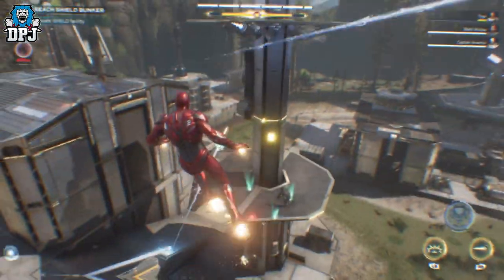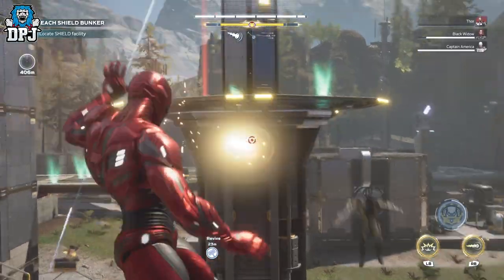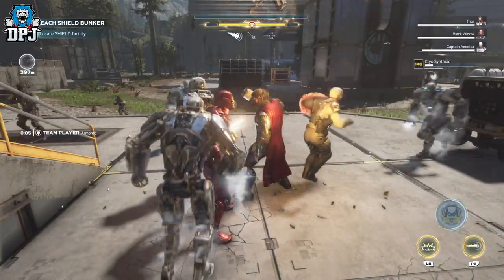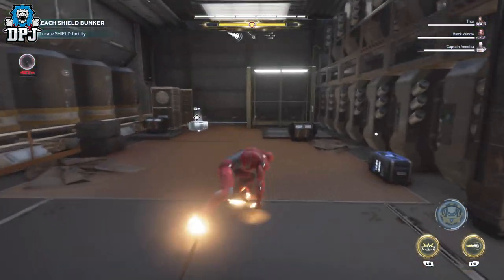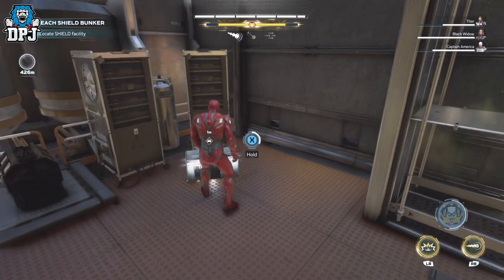To avoid the game bugging out if you are doing vaults solo, wait until you actually enter the vault and start it up before using this glitch. If you are playing in a team, you can do it whenever you want — just have your teammates open doors and vaults. Chests and anything else you are fine to grab. For me it was only with vaults, where you have to ping them out of the floor, that the game bugged out and I was frozen in place.